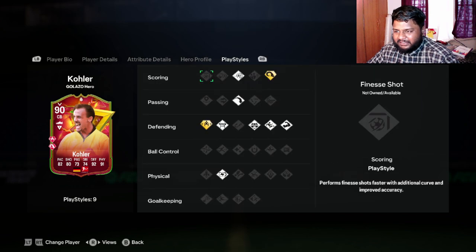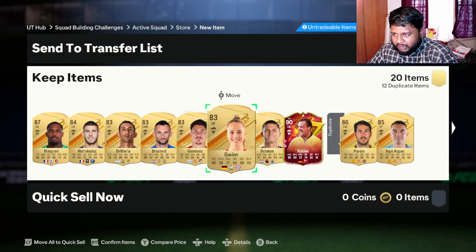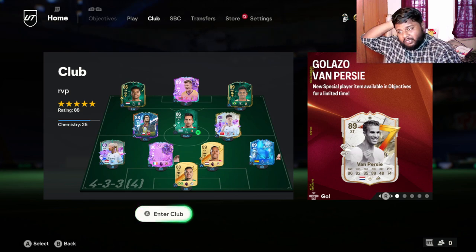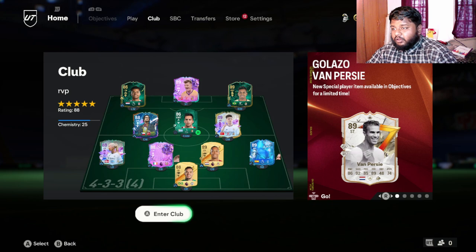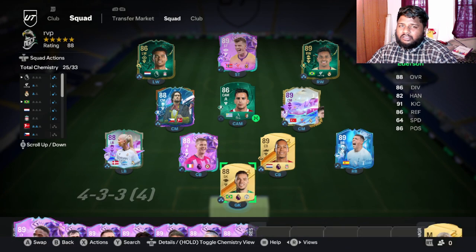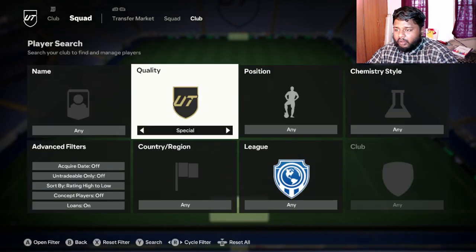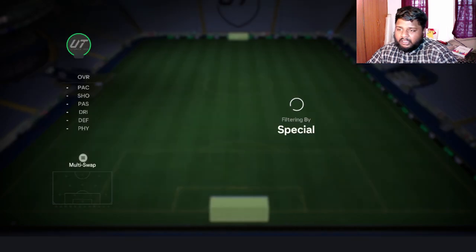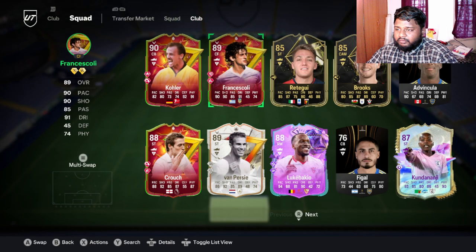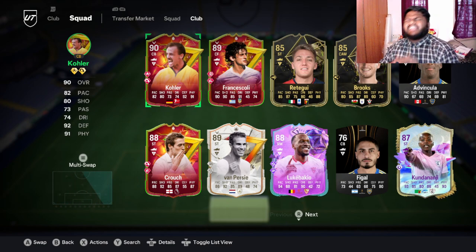Not bad! I am happy with this — let us go! 12 duplicates now — where do I put these guys? I'll decide about that later. So apart from the two I didn't open — the Icon card and the 88-rated Crouch card — we have packed two more Golazo players out of this pack opening, which is pretty insane. I didn't expect to get two players but I am happy. Hope you guys enjoyed this pack opening, and see you guys in the next one. Until then, take care, stay safe, stay moderate, and keep going — bye bye!